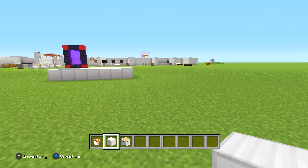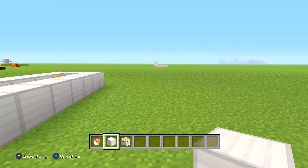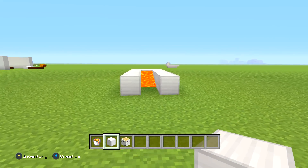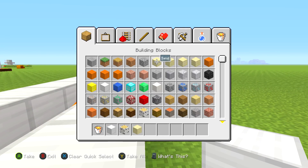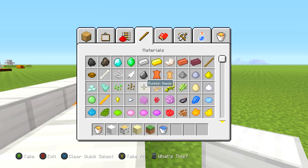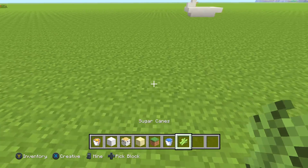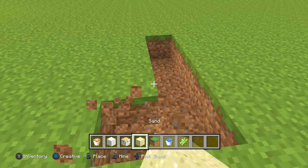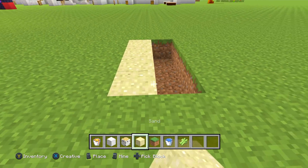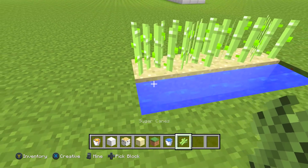So the next thing on my list: this one is basically going to save you some time because a lot of people think it's true but it isn't. Even I believed this for a long time and a lot of YouTubers used to believe it too. When you're building a farm — a lot of people have a sugar cane farm — there is the belief that sugar cane grows faster on sand than it does on grass.